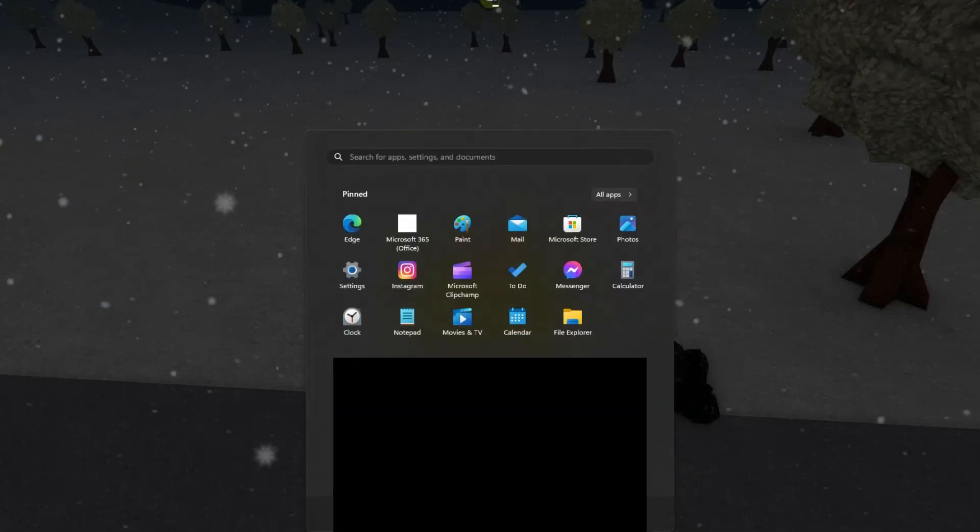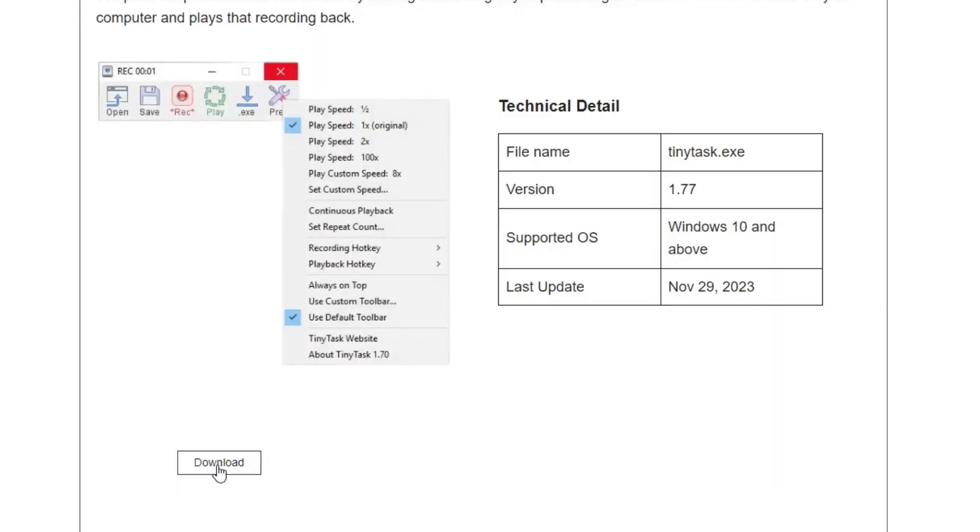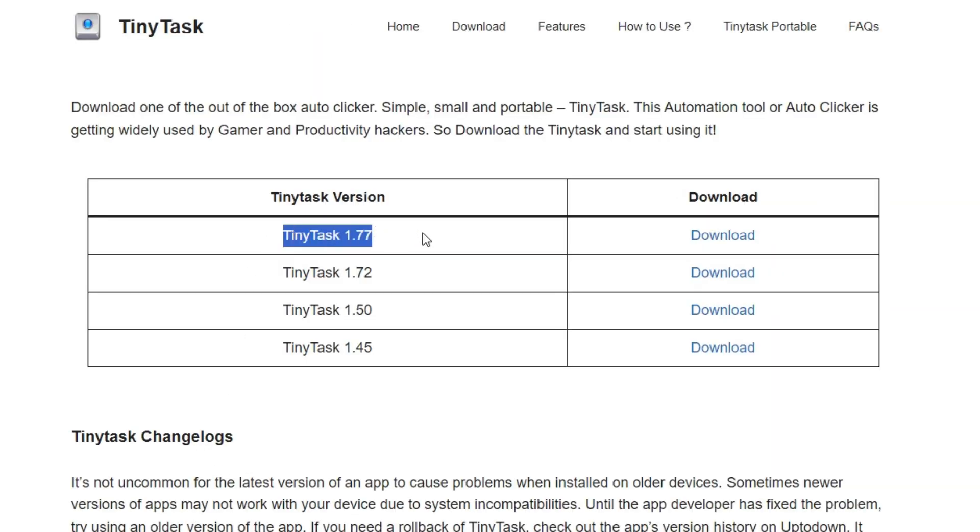Then you'll need to go to Google, type TinyTask, press on TinyTask download official site, press on download, and download the newest version.